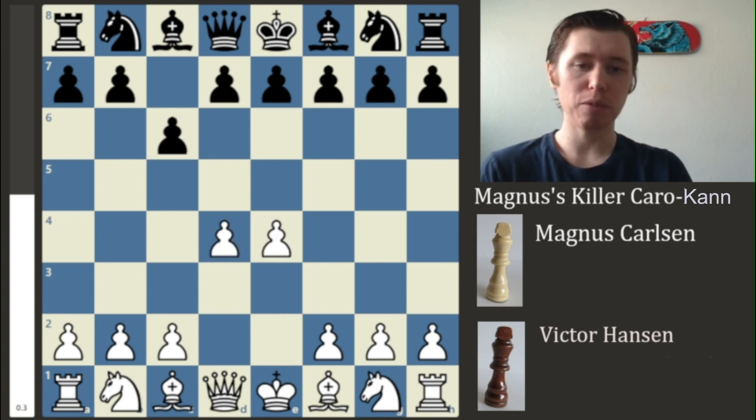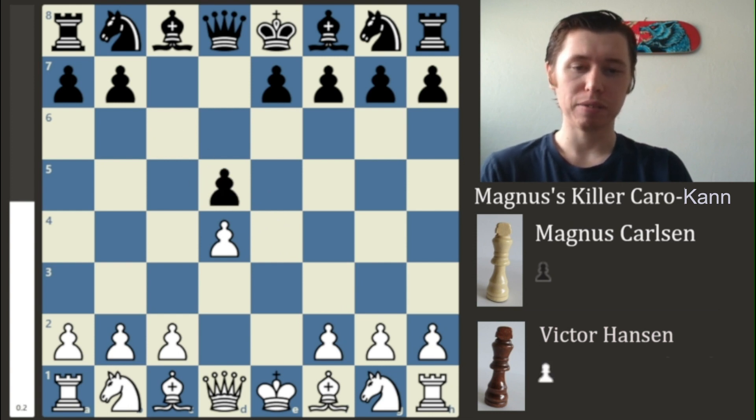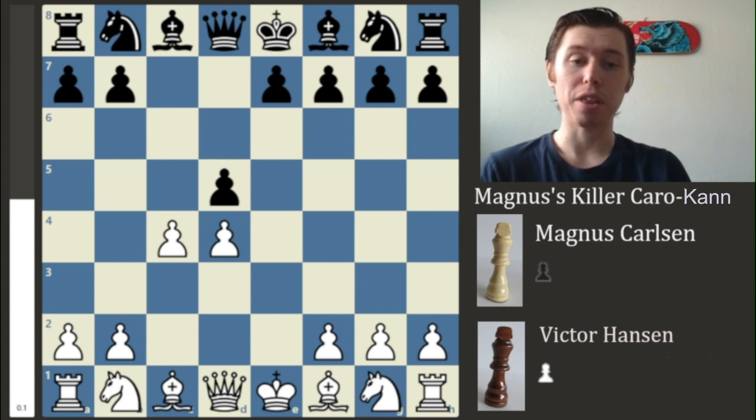After the moves D4 and D5, the question for Magnus is what does he want to play? You can play the advanced variation by pushing the pawn forward to the E5 square. You can also play the fantasy variation by playing F3. In this game, however, we have the move E takes on D5 — the exchange variation of the Caro-Kann defense — followed by C4, the Panov Attack.